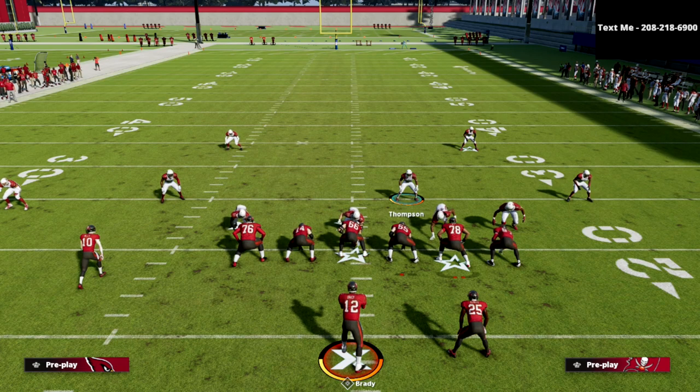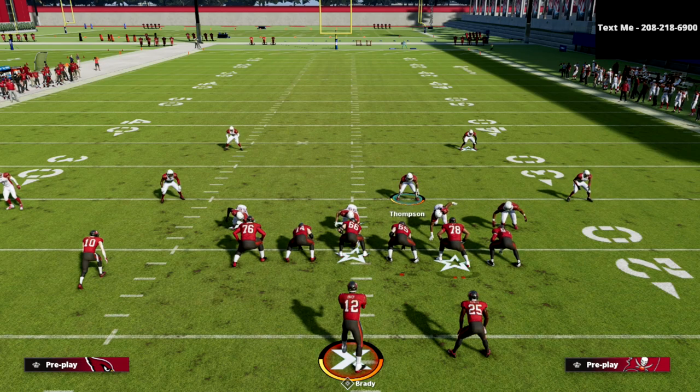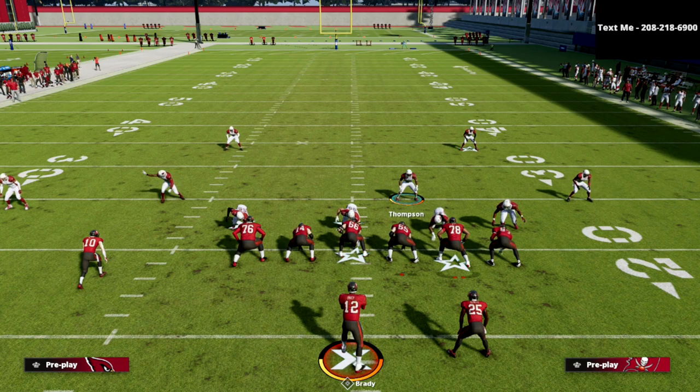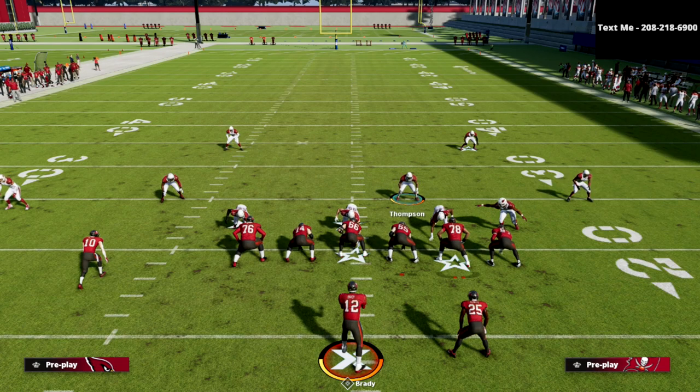That tight end post is one of the hardest routes to guard and you see how good this three-rec hook defender does against it. Anyway, that's a quick coverage defense that really slows down a lot of what the trips tight end offense likes to do. The Cover Six is probably my favorite coverage of the year — it adapts well to some of the best offenses in the game. Thanks for watching; if you enjoyed it hit the like button and check out the Patreon membership link in the description for eBooks, tip videos, and pro player breakdowns.